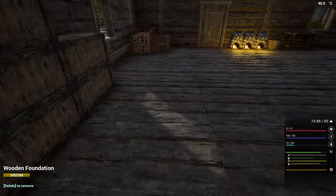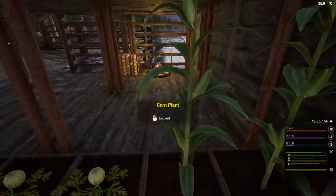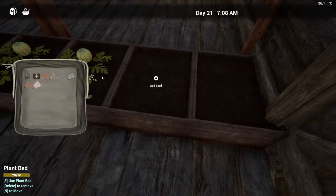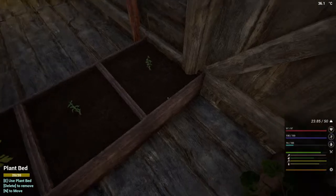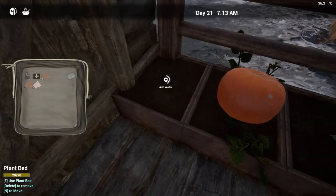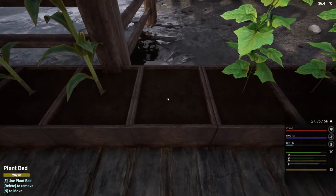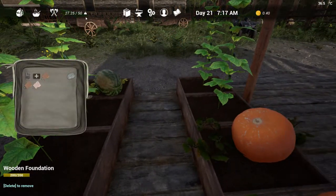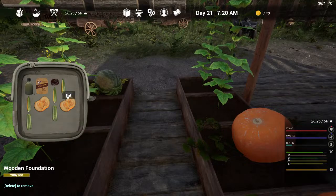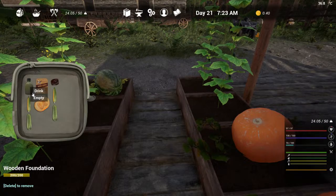Let's grab some from down here. I've got some corn — harvest that one and that one, reseed that one. Maybe a pumpkin — harvest, put seed back. What's this one? Cucumber — harvest that and plant again. So as far as food is concerned at the moment, things are not looking too bad. Look at those stats — this is how I want to try and keep them, but it's never going to work out, is it.